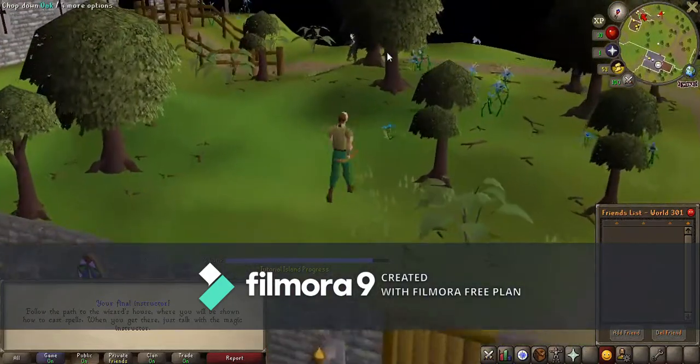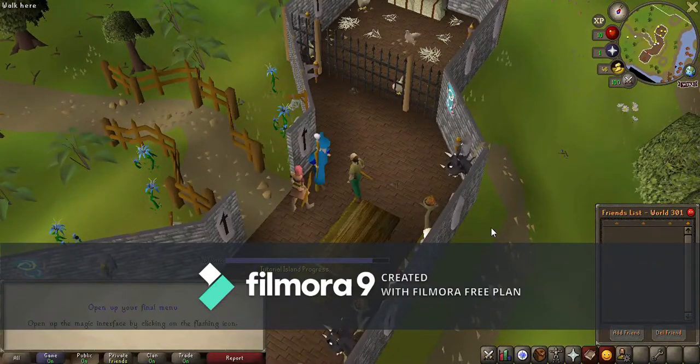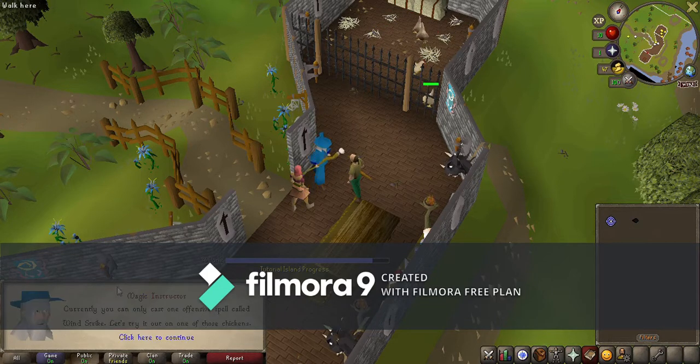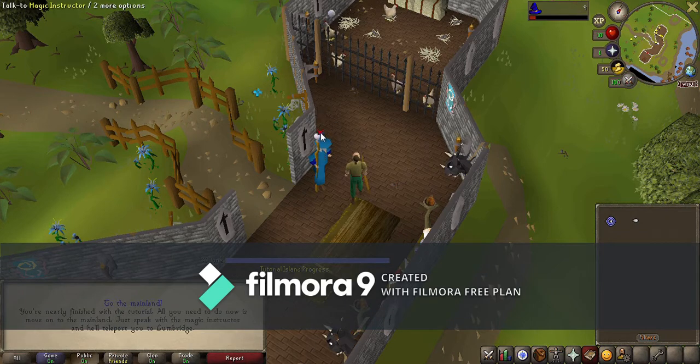Follow the road and you're off to see the wizard. Talk to the wizard, then right next to your happy face icon you'll see the spells book — these are the different spells available at your level. You've got your home teleport, which once you're on the actual map lets you teleport back to Lumbridge no matter where you are, every 30 minutes. Then there's Wind Strike. After talking to him you'll get more runes, click on the spell, then click on a chicken, and talk to him again.